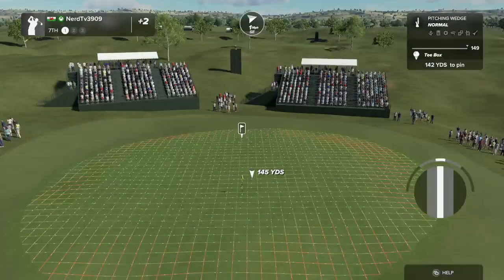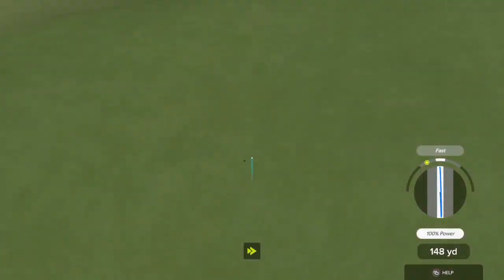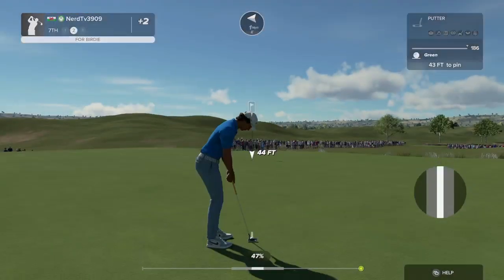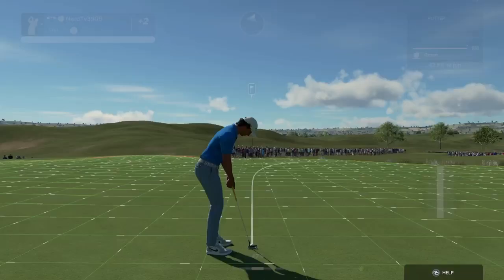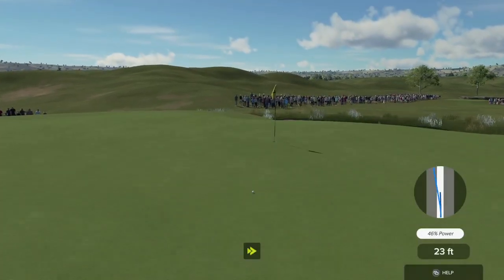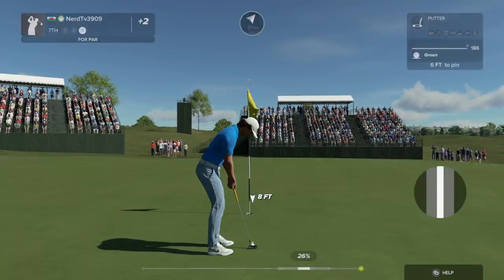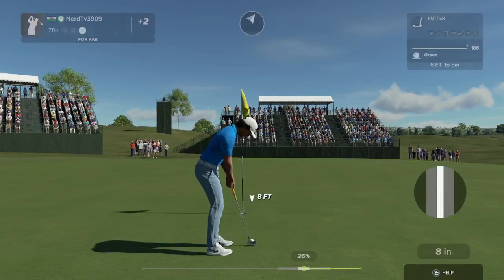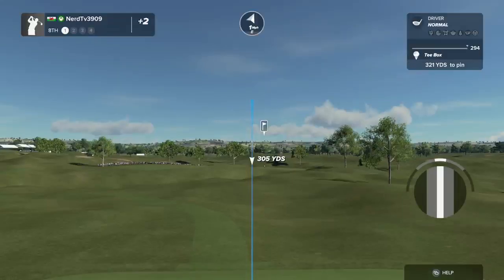We are on the seventh hole — let's see what we can do. Nice fade on this one. We're on the green with that one. Well done. Birdie putt coming up. Just missed. And this one's just about six feet. The putt will drop on in there for par. Good stuff.